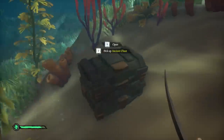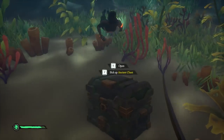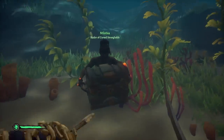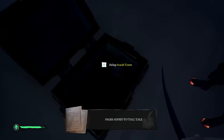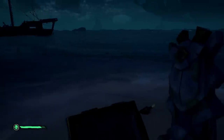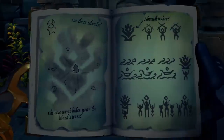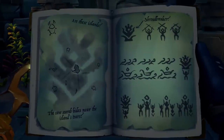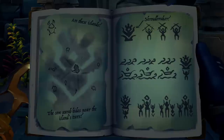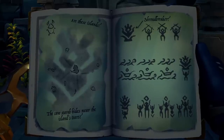Once you've found the chest, you'll need to open it and you'll receive new pages and the totem. For us this was a Scarab totem, but you can also have the Crab, Shark, or Boar totem. If you don't know on which island you need to bring the totem, you can see it on this page of the book. You'll see a couple of islands with in the middle a bigger island — it's always the island in the center of the small islands you'll need to bring the totem to.